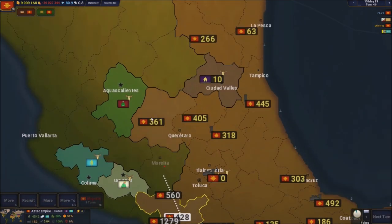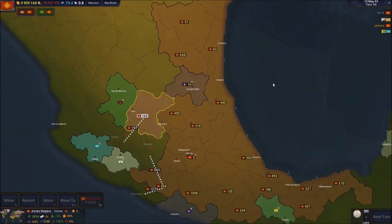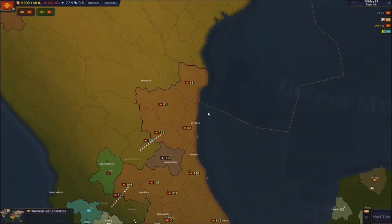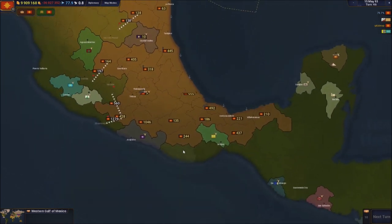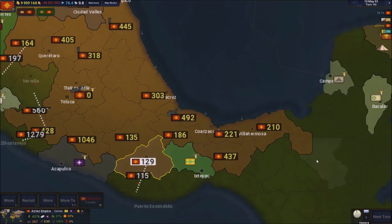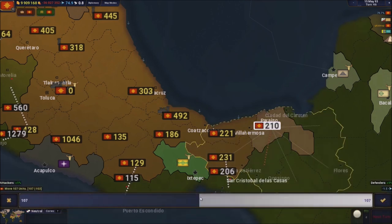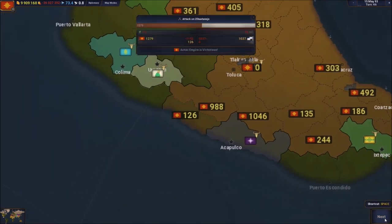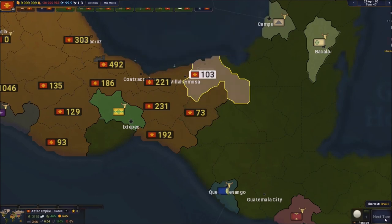I'm gonna send over a thousand soldiers there and 500 right here, and about 200 over there to take that. I'll try about 100 here - I don't know exactly how much I need. I'm gonna keep the soldiers I have for the right spots. 100 here, 200 over there - get them in position. I think that's pretty much it, let's keep skipping turns.